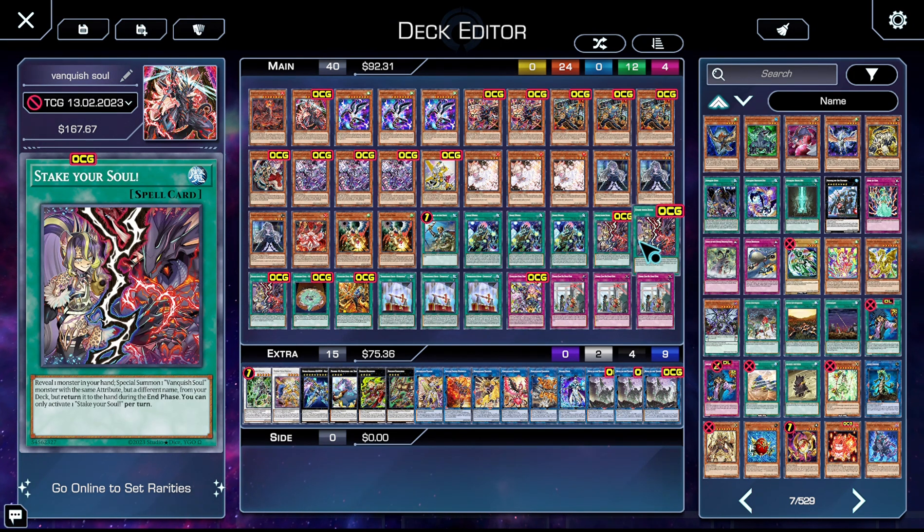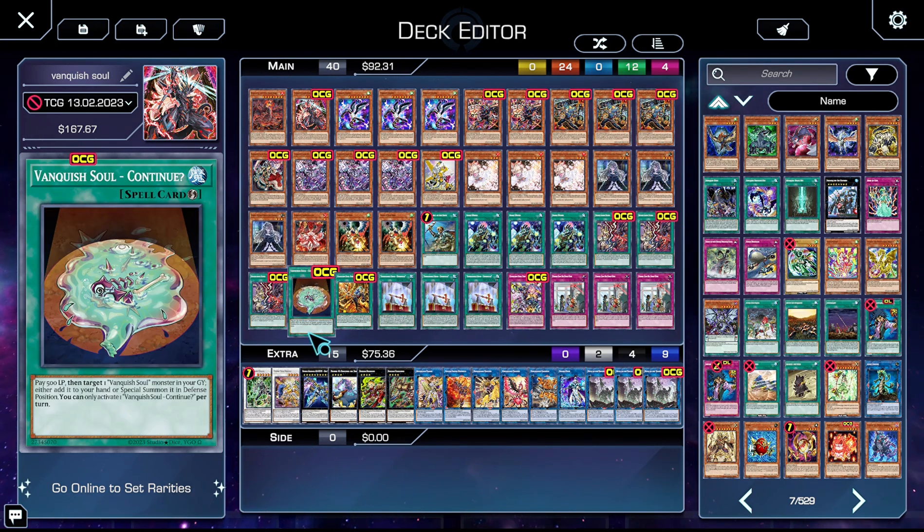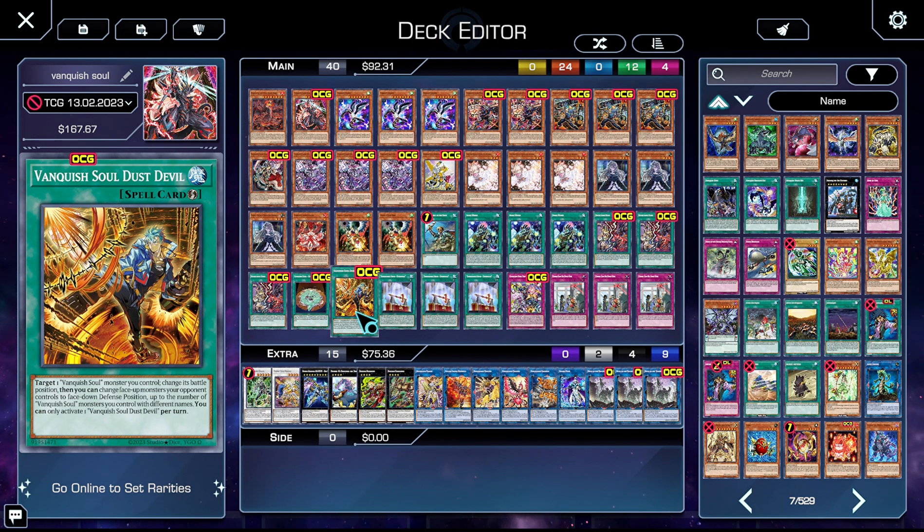Stake Your Soul: you reveal a monster in your hand and then special summon a Vanquish Soul monster with the same attribute but a different name from your deck, returning it to hand during the end phase. You can only activate one Stake Your Soul per turn but it's essentially free from deck, and that's pretty much all you need to know. Vanquish Soul Continue: you pay 500 life points, target a Vanquish Soul monster in your graveyard, and add it to your hand or special summon it in defense position. It's a hard once per turn — just really good recursion.